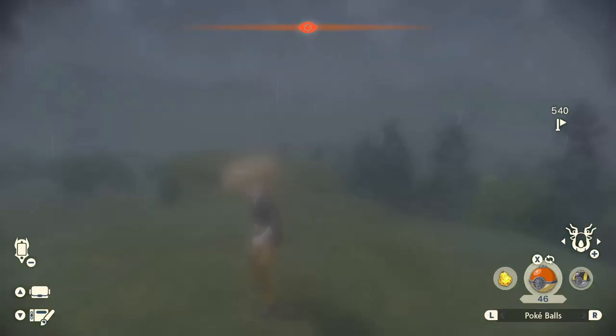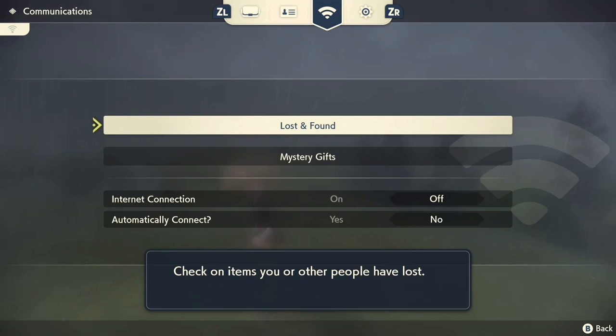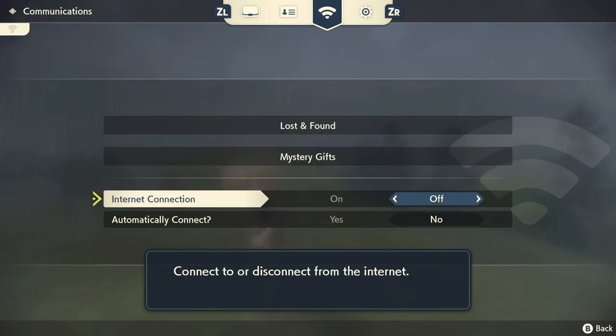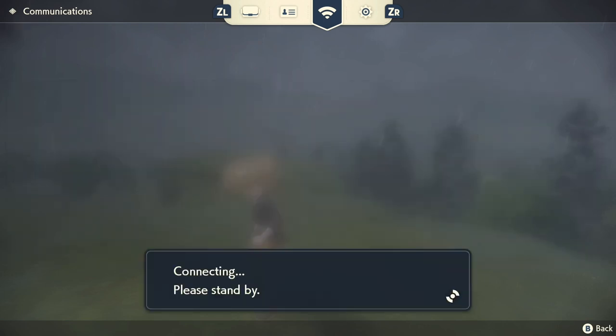In order to do that, you want to press up on the D-pad and go to this section right here — Communications. By default, internet connections are off, so you just want to set that to on.